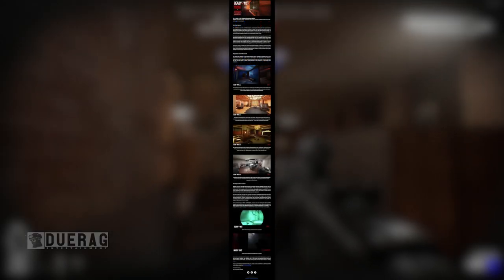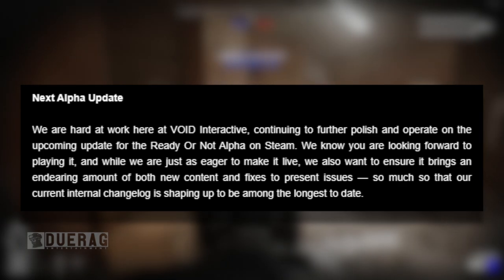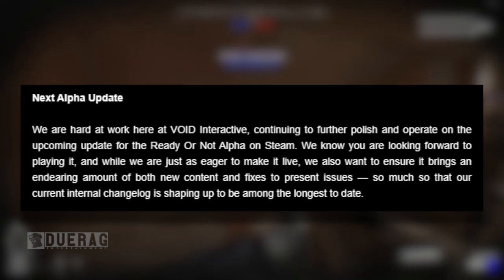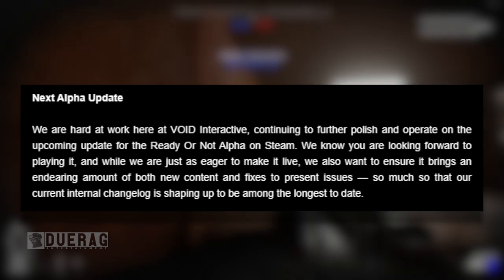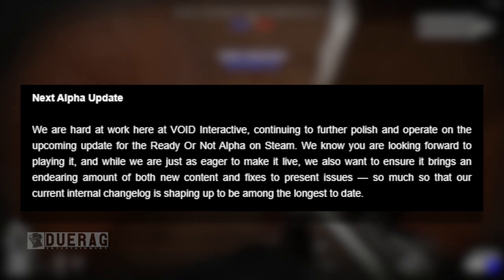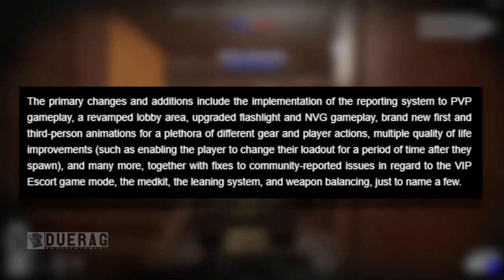The name of this update is called 'Single Player Co-op Art Flashlights MVGs and Trails.' It starts out with saying they are hard at work at Void Interactive continuing to polish and operate on the upcoming update for the Ready or Not alpha on Steam. Their current internal change log is shaping up to be among the largest to date.